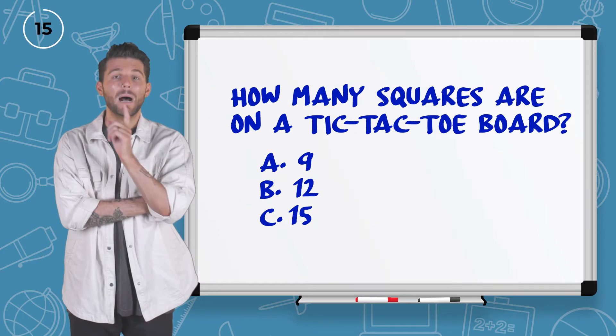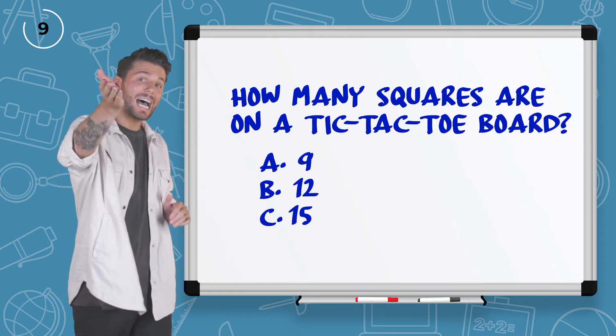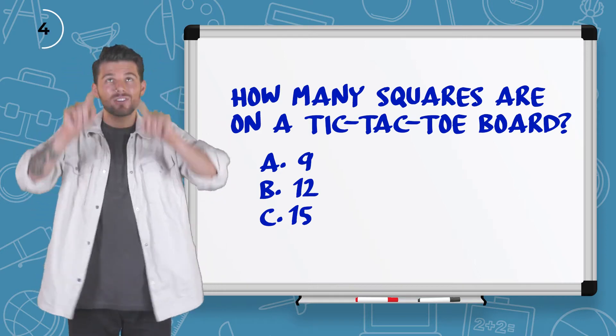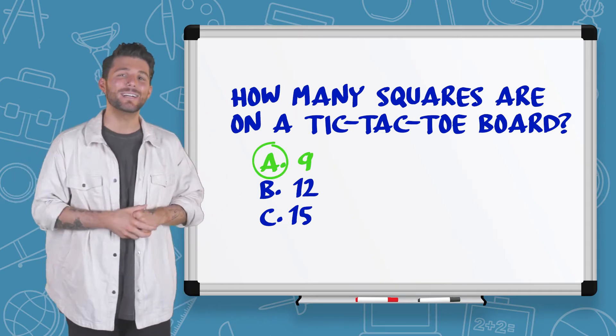Let's see if we can get number two. How many squares are on a Tic-Tac-Toe board? Let's see — one, two, three, four, five, six, seven, eight, nine. Let's go with nine squares. I think that's right, right? You draw two lines — one, two, three. Yeah, nine. Let's see it. That's right — nine squares for Tic-Tac-Toe.